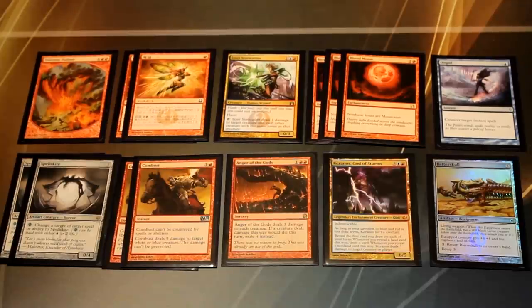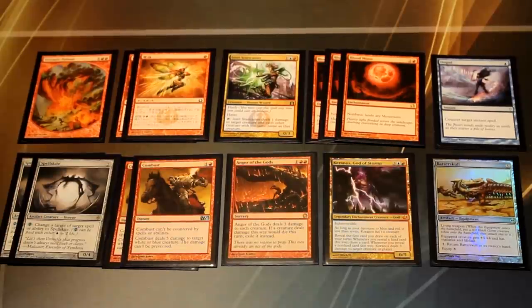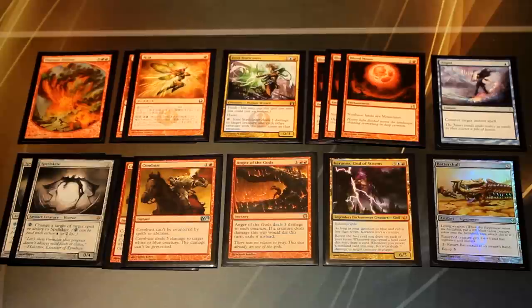We have three Blood Moon for the Tron and Scapeshift matchups. It seems redundant given we're playing three colors, but the land base is set up so it's easy to fetch a Forest for Tarmogoyf mana and we play enough basics to find Islands or Mountains and still function. It's more important to just shut out Tron and prevent Scapeshift from doing anything impactful in the early game while we set up our combo. We also have an additional Dispel in the sideboard — it's good in many matchups and easily swapped in over less relevant cards.